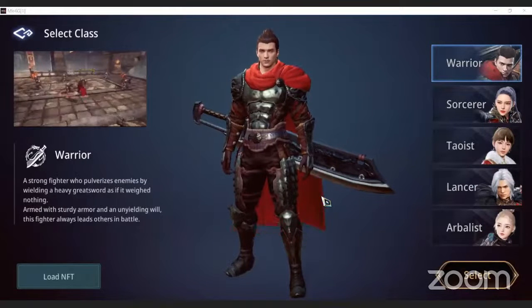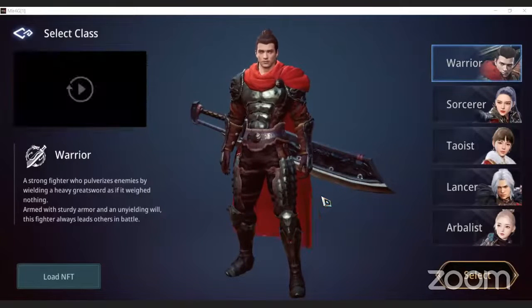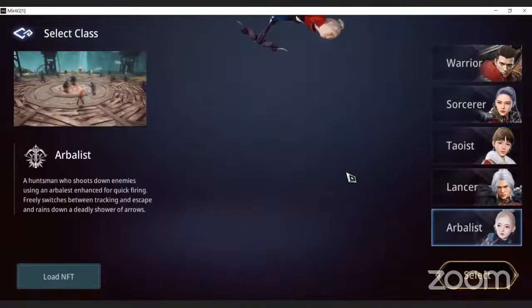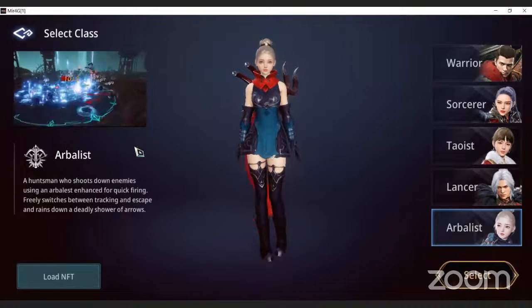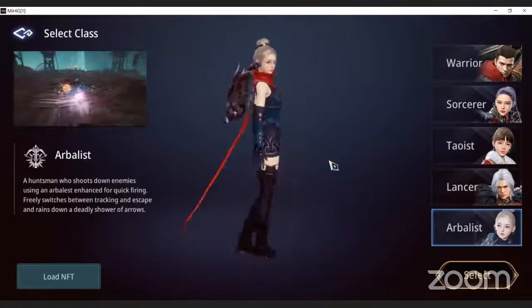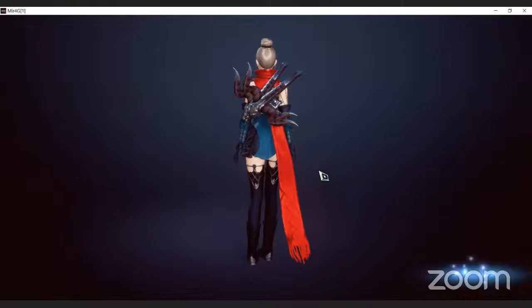What's going on everybody. Today we're going to create a character on Mir 4, my favorite game at the moment - a blockchain game of course. We're going to make an Obelisk. Obelisk is one of the newest characters added to Mir 4, actually the newest character. As you can see, it's a little petite young lady with two monster crossbows on her back.